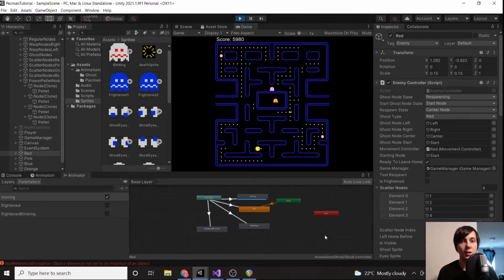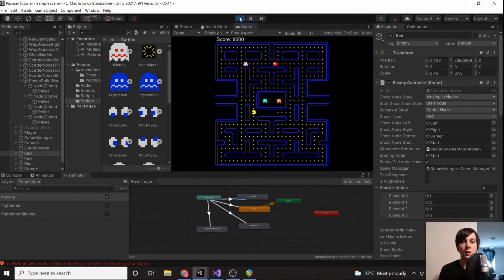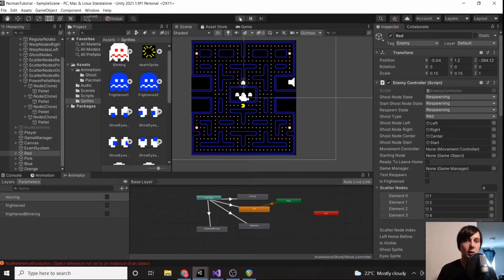You'll also notice our score multiplier is working. It feels like we're actually playing a real game of Pac-Man. The ghosts are in scatter mode. Oh — our movement is still going when we're not paused, we'll fix that. It would also be cool to display our lives.